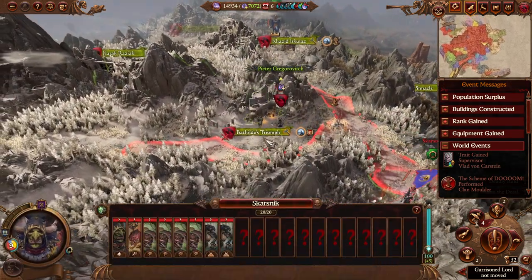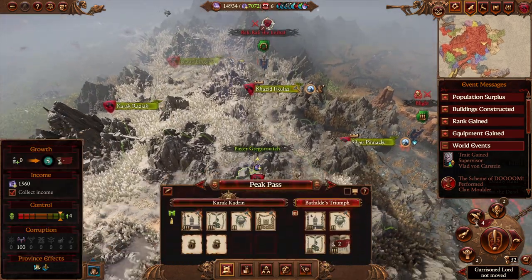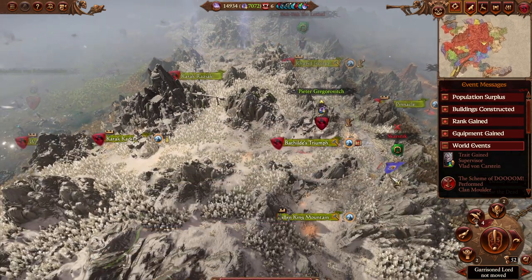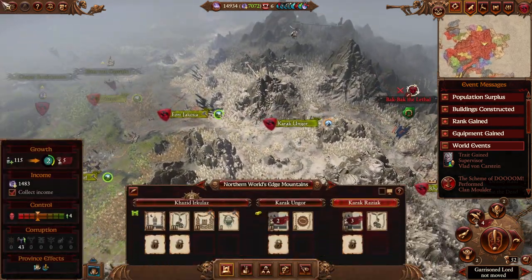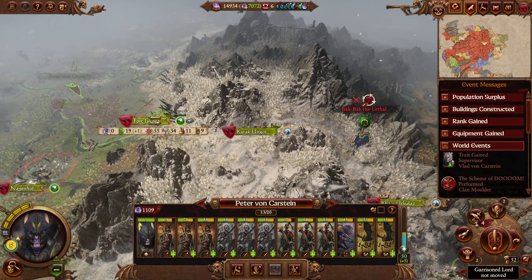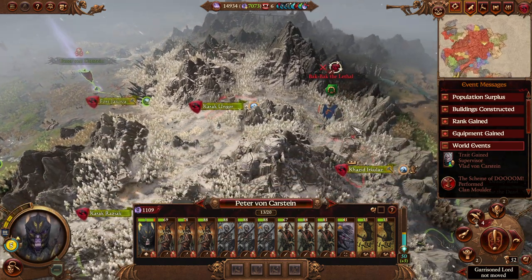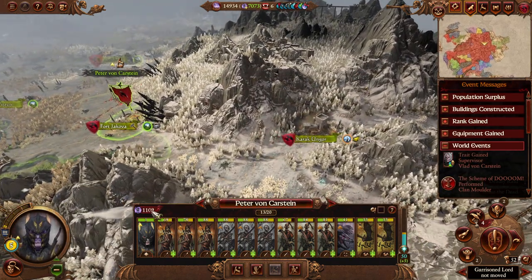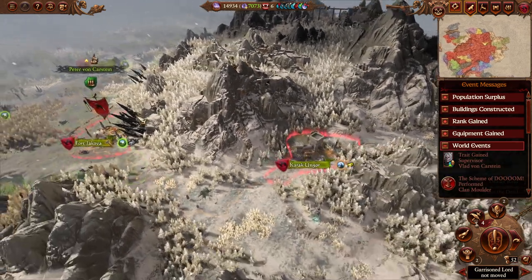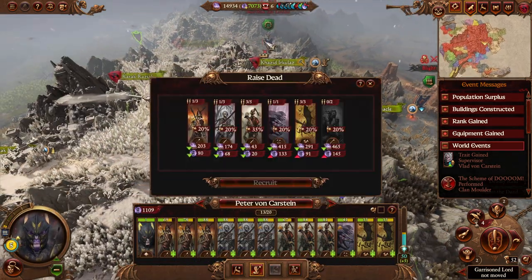Skarsnik is here now. It looks like he has a bunch of trolls and a bunch of squig herds, and most likely he will go for Batilda's Triumph. In theory he could jump over to Karakoraziak, but Pieter will be able to react to that shortly. Let's march Pieter to Fort Chakova — he should be able to go to Karakoraziak to defend it against Bokpok the Lethal after that, and even raise some dead if he needs to.